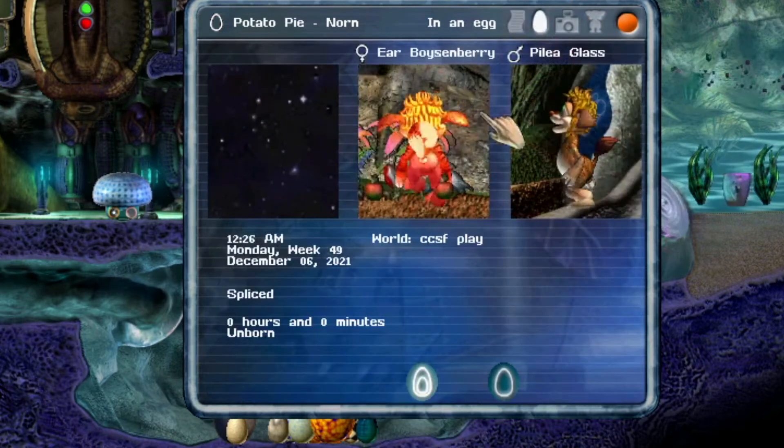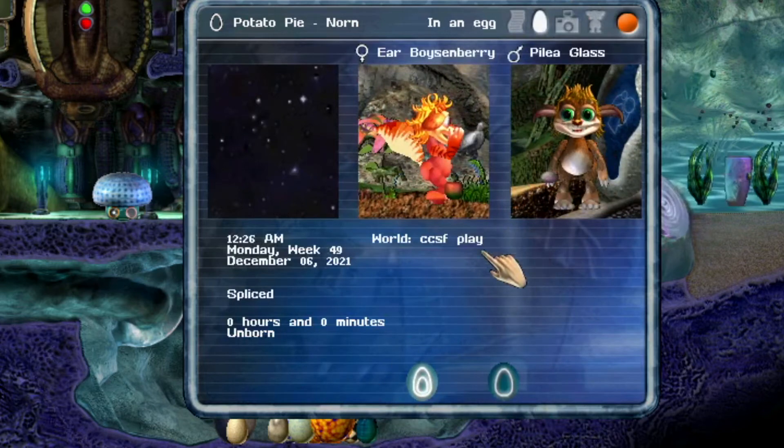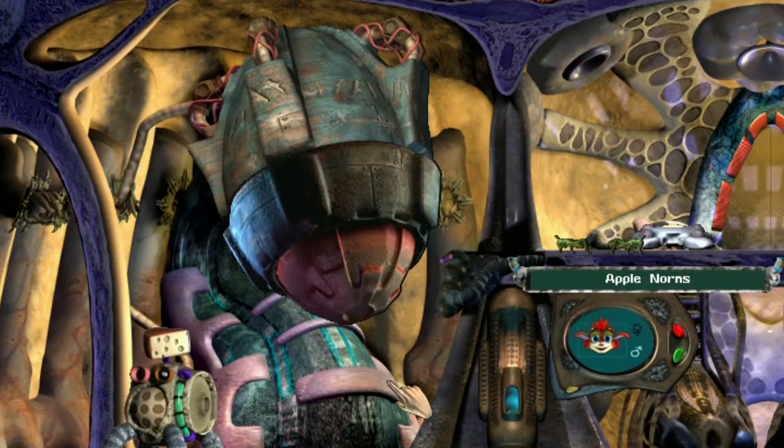I would highly recommend pairing this with Zoot's Creature History update if you aren't already using it, because it just makes it really easy to see an egg's parents at a glance.